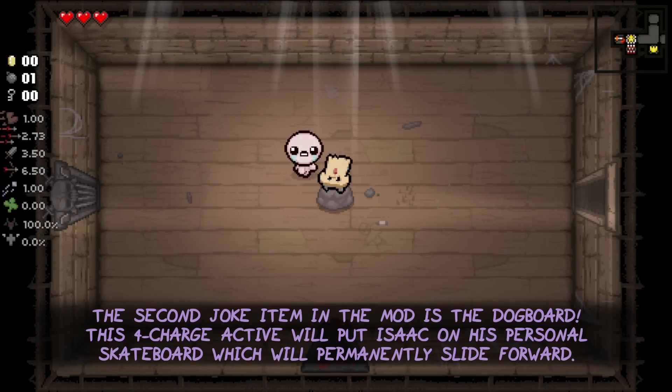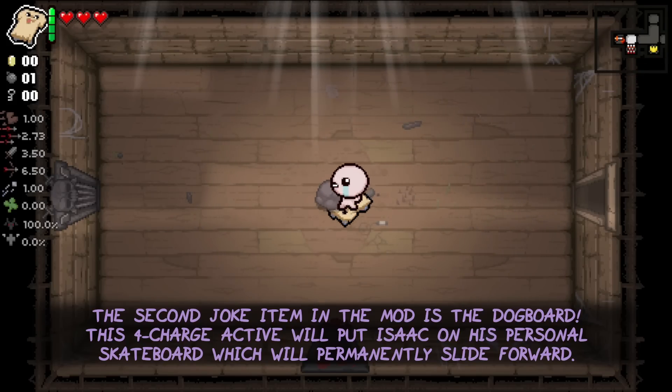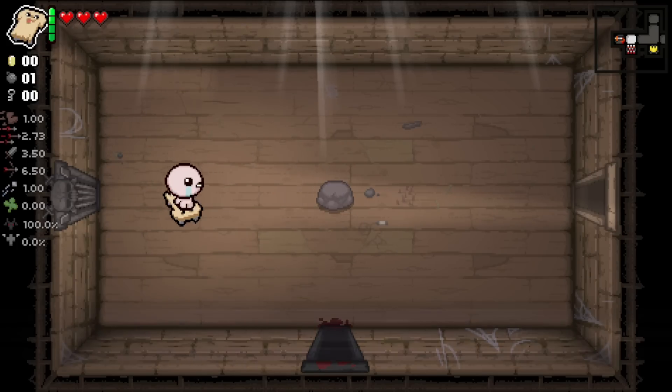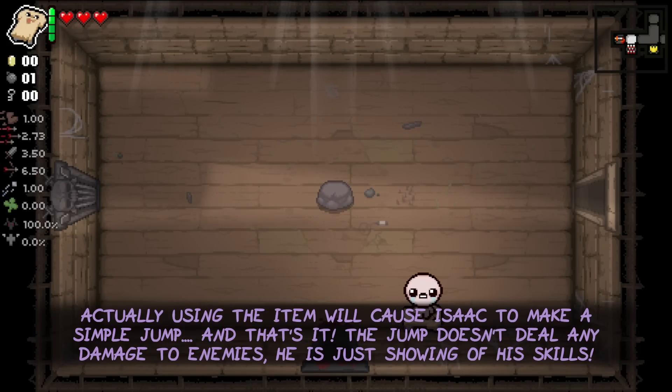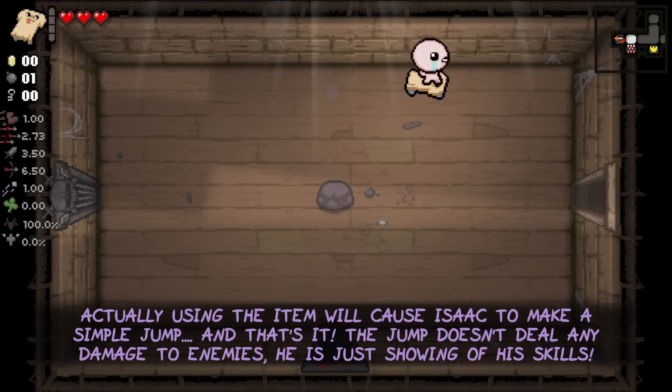The second joke item in the mod is the Dog Board. This full charge active item will put Isaac on his personal skateboard, which will permanently slide forward. Actually using the item will cause Isaac to make a simple jump — that's it. The jump doesn't deal any damage to enemies; he is just showing off his skills.